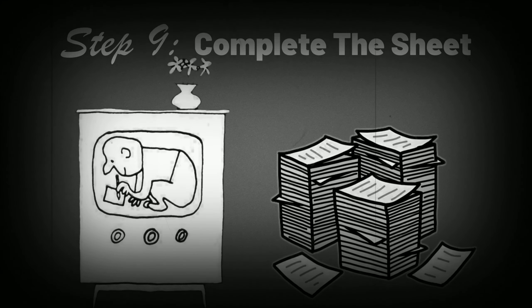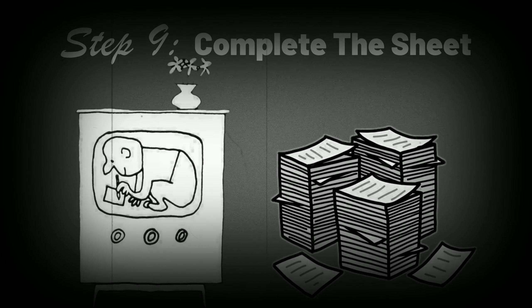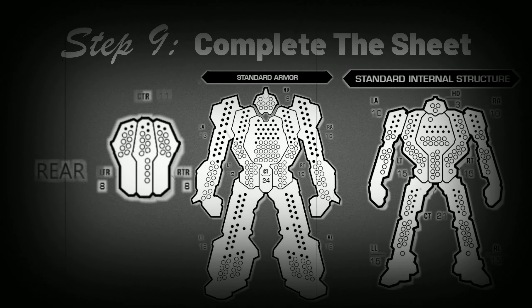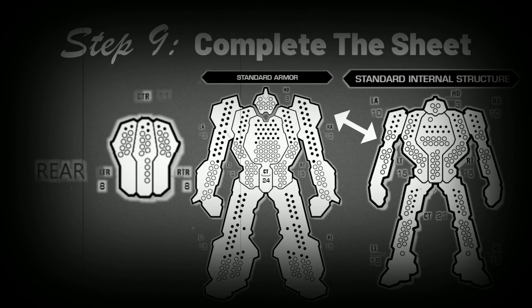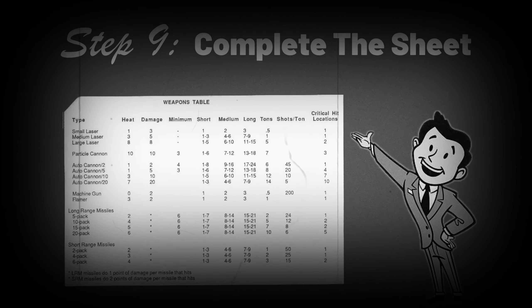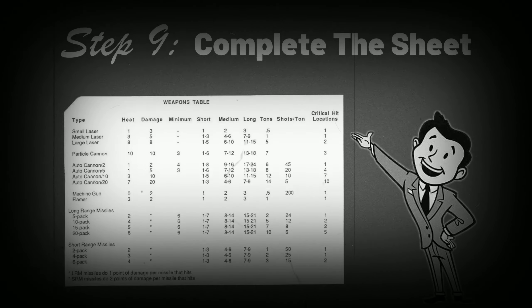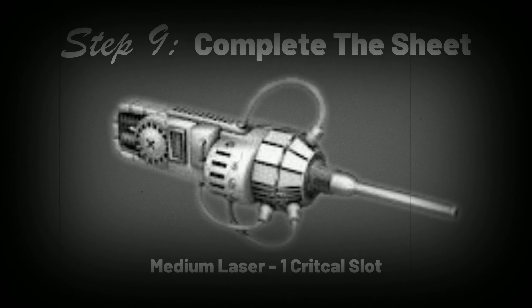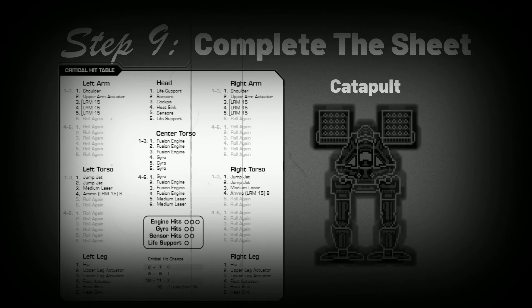Once your design is complete, you'll need to transfer that data onto a specialized record sheet. Starting with the armor and internal structure, simply count the number of points in a given location and fill in any extra bubbles to note them as not part of the machine, leaving each location's precise armor and internal structure points blank to note them as part of your design. For the critical hit table, consult your handbook to see how much critical space each of your weapons takes up — this information is in a column listed next to each weapon. In the case of our Catapult, the long-range missile launchers take up three critical slots each, and each medium laser occupies one.